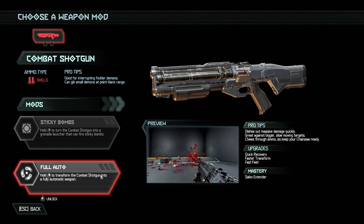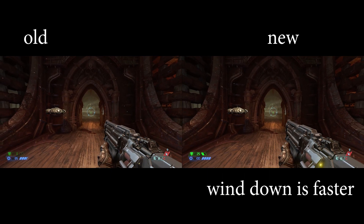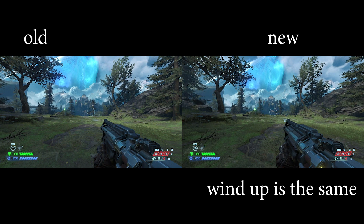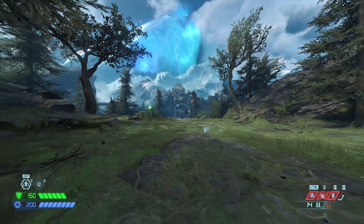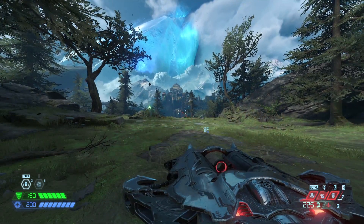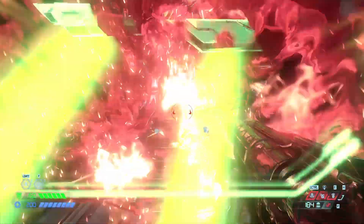In the 6.66 update, full auto has seen some significant improvements. The wind up speed and the wind down speed have been sped up for the unupgraded version of full auto, making it feel a lot less sluggish in the opening levels of the campaign. It's a nice change, but not all that important. There's unfortunately no change to the wind up speed for the upgraded version, so switching to full auto from meat hook for fodder kills hasn't been affected. They've also inserted frames into the beginning of the wind down animation that allow you to interrupt the detransformation process, so you're not just sitting there waiting for full auto to wind down all the way before you can switch weapons. This is definitely the most important change to the mod for high level play involving quick switch combos.